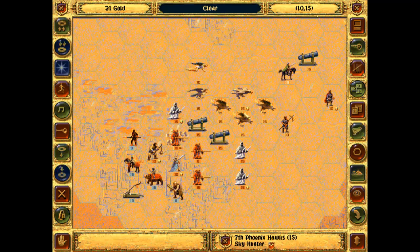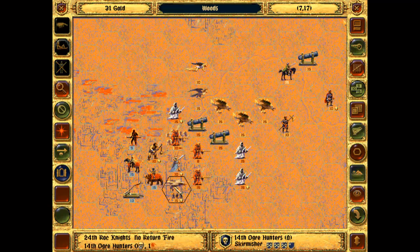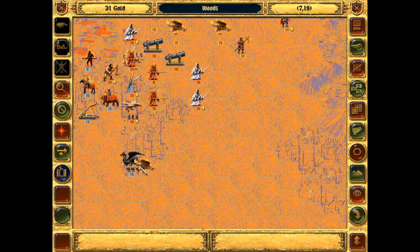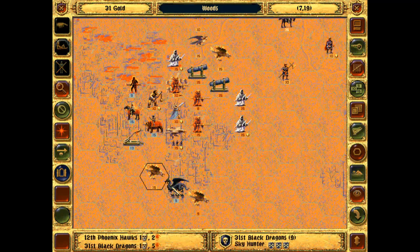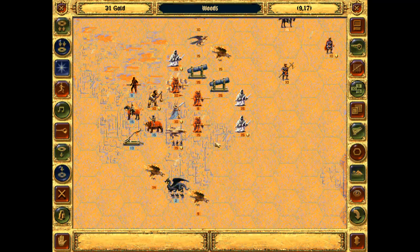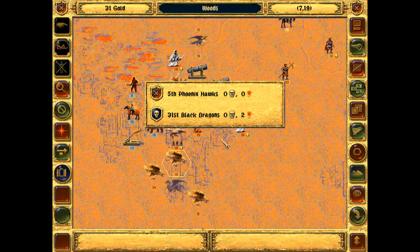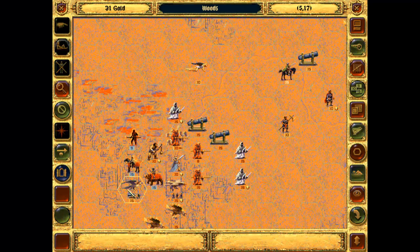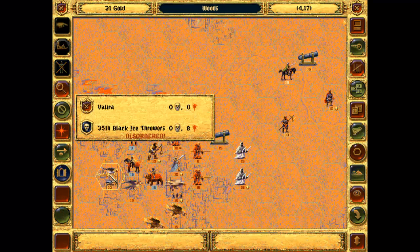Didn't do a lot of damage there either. Either way, I need to take out these black dragons. So even if I need to use three of my units against his one, that's what I'll have to do. Let's finish him off there. Sometimes the harpies do pretty well against the black ice throwers, but they didn't do so well then. I can only try — almost dead, that's okay.